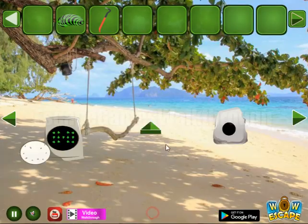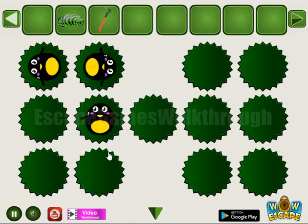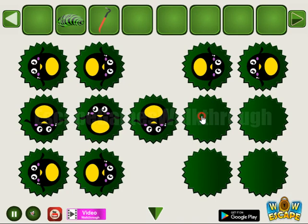And get a hint of four directions to rotate the same leaves. The sequence is: left, right, up, right, down, left, down, right, left, up, down, right, and left.